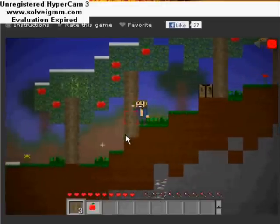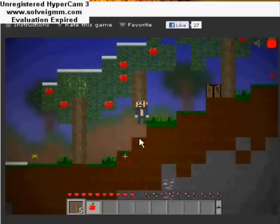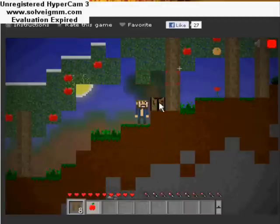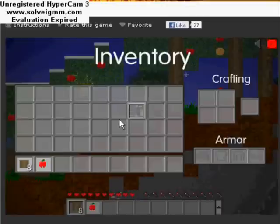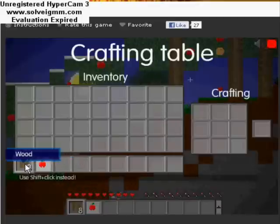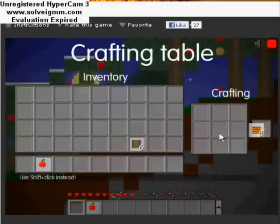I'm Mew and you guys probably don't know about this game. Okay, we got some wood — just make sure. Oh no, we didn't enter the crafting table. Okay, now we did. Make some wooden — no, it's not like that. Okay, thanks. And there's a stick.